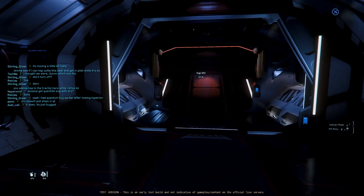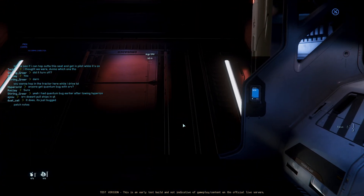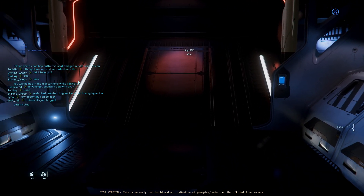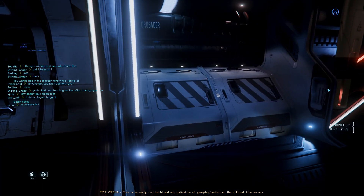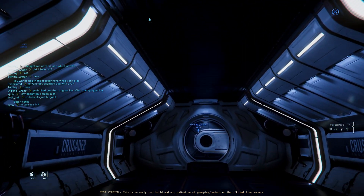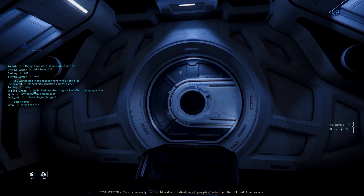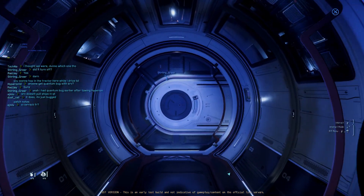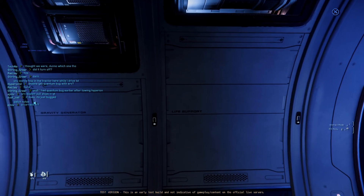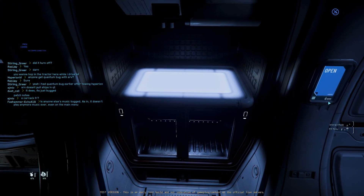Inside, you can see this expansive cargo bay. However, those posts at the front there are a double-edged sword — they block some of the larger vehicles from getting inside, even though the cargo bay is bigger once you get past those modules in those containers and those little posts. Only certain size things can fit through that doorway. They also protect you from sliding cargo, which you're going to see at the end of this video. It's really cool to see a two-person operation.